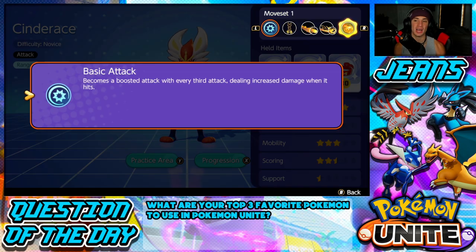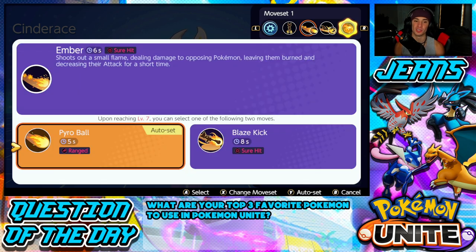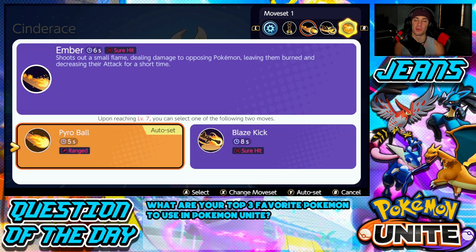For the moveset — you can use all different types of moves since there isn't one single best moveset for Cinderace, he's just so good all around. You have the basic attack and the Blaze ability. In the first move slot, Ember evolves into Blaze Kick or Pyro Ball. Personally, Pyro Ball is the way to go — it hits far, hits quick, and can hit multiple enemies since it passes through Pokemon, making it great for team fights.